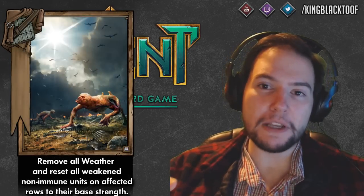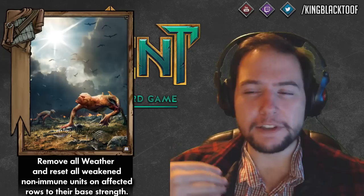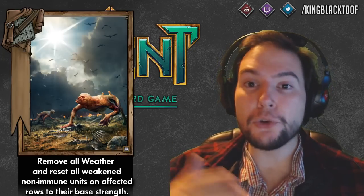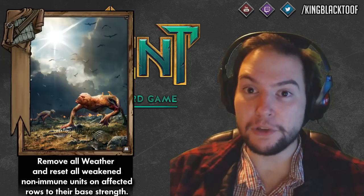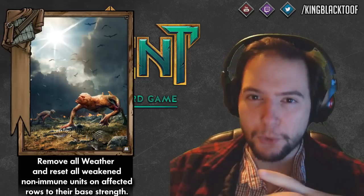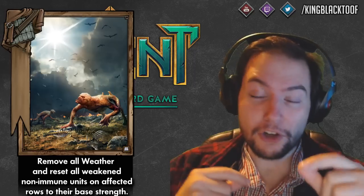Number 3: Clear Skies now only resets to original strength when played if the unit was wounded. So if a unit was reduced to one by weather but you buffed it past its original strength, it will keep that buffed strength when Clear Skies is played. This is going to make a huge impact especially on resilient cards that stay over particular rounds. Before, if you got weathered to one you didn't want to buff because you'd just lose those buffs next round — you'd need the strength that round but waste all your buffs.